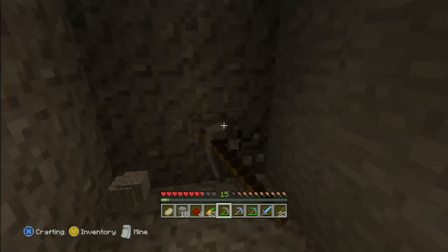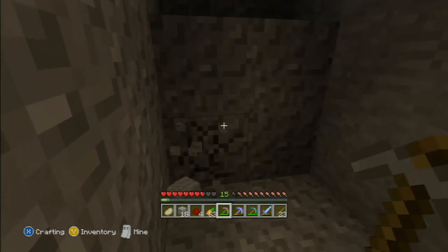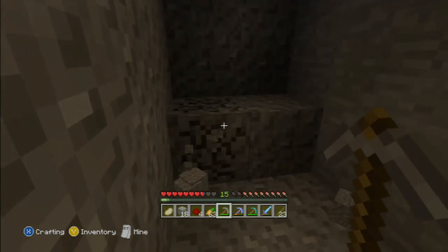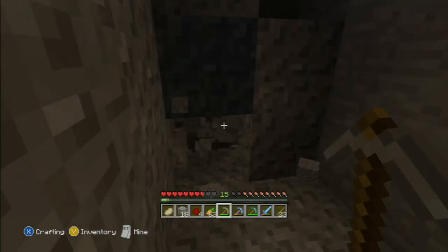The most important thing to get with your diamonds is an enchantment table, so you can get a Fortune III pickaxe. And that makes your life in getting diamonds so much easier. And actually what it does is it makes gold more rare — and diamonds.